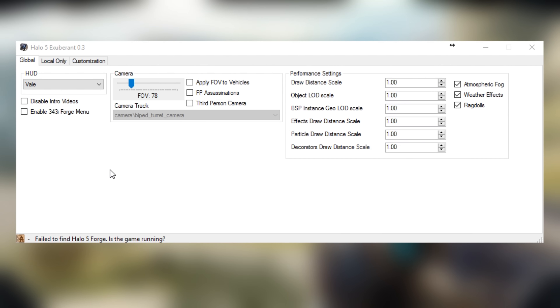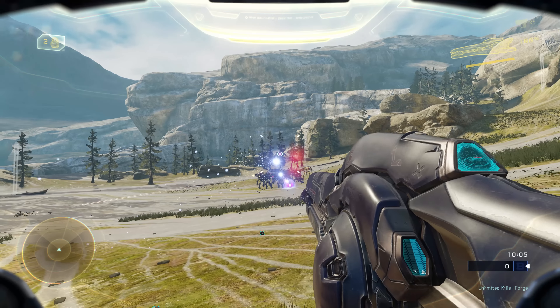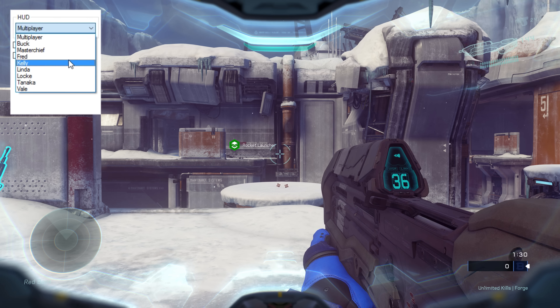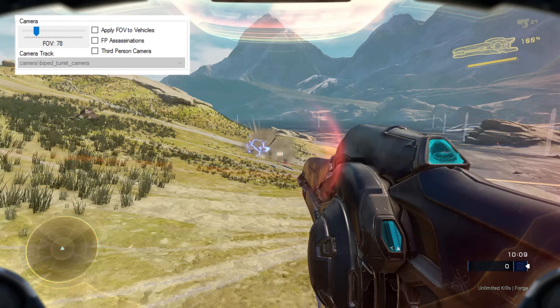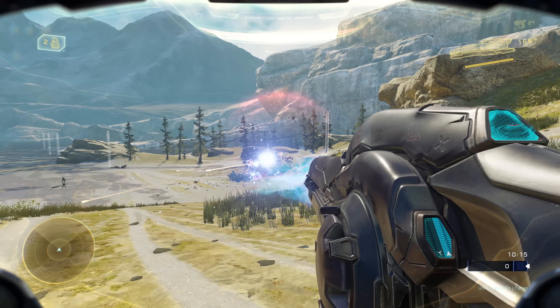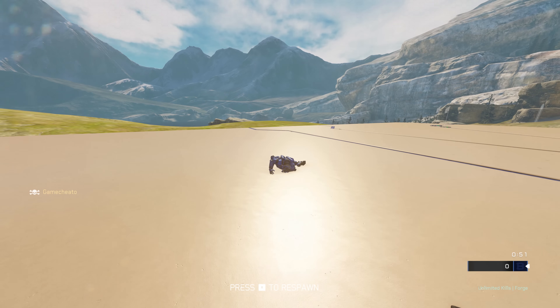The first tab we have is Global, and this is mostly visual stuff and performance settings. Any changes made will not show for any other players. Here you have the option to change your HUD to one of the campaign ones — Buck, Vale, Tanaka — but this doesn't update in real time, so you'll have to set your HUD at the main menu. Then you've got some camera settings, so you can do things like third person or change your field of view. The field of view is actually fixed — I know other apps let you change it but would cause a weird distorted zoomed-in effect when you'd spawn or boost. I actually fixed that in my application, so that won't happen now.